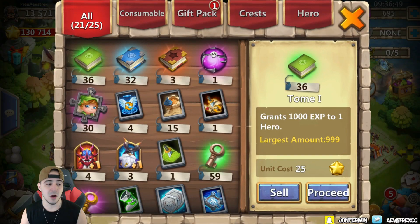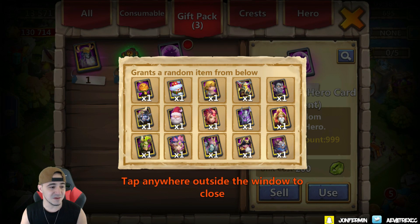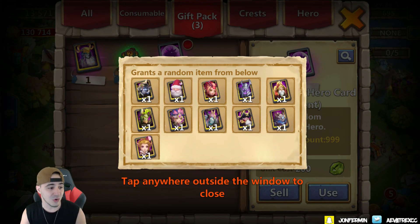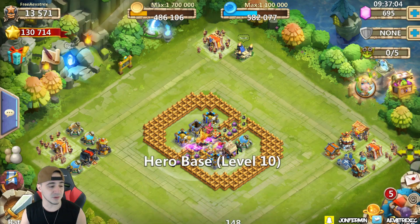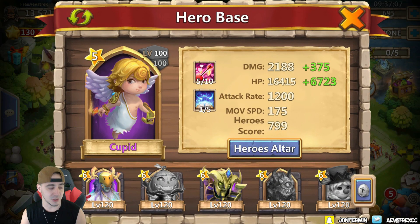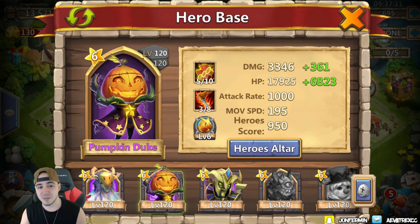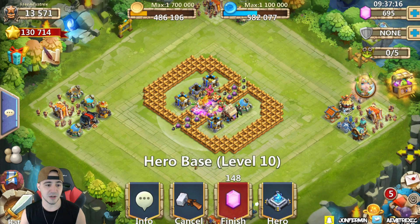Honestly, I don't really think that I need anything from there. There are a few things that I would want, like a Dread Drake, a Skull Knight, etc., but I don't know if I really need anything because I'm actually quite happy with the five that I have right now: Cupid, Lil Nick, Trixie Treat, Ghoulam, and Pumpkin Duke.